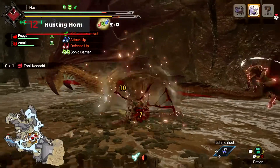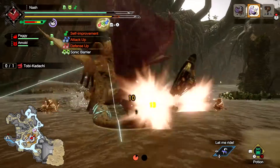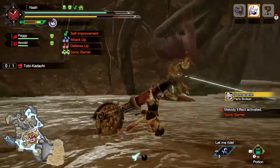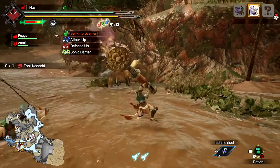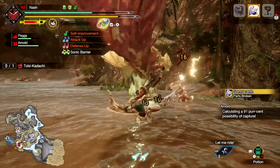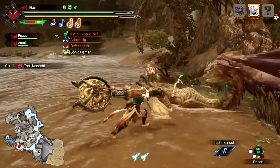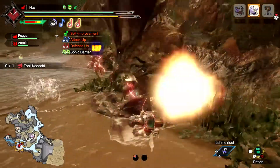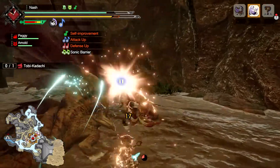The Hunting Horn is both a support weapon and a blunt damage powerhouse. Activate melody effects by attacking and playing note combinations to buff you and any nearby allies. Additionally, line up three different notes to unleash a magnificent trio, which triggers all melody effects. Once the horn gauge is full, follow up with Infernal Melody to temporarily boost attack power. The Earthshaker Silkbind stabs a blade into the monster and follows up with a booming sonic attack, while the Slide Beat initiates a ground-based spin move.